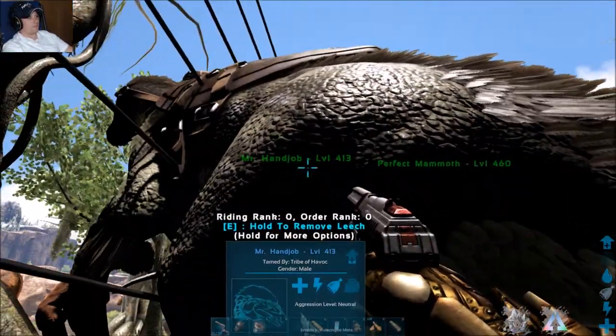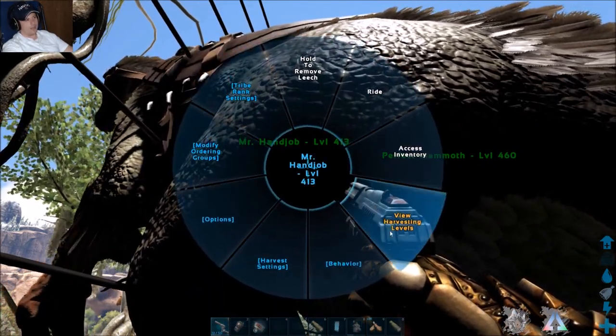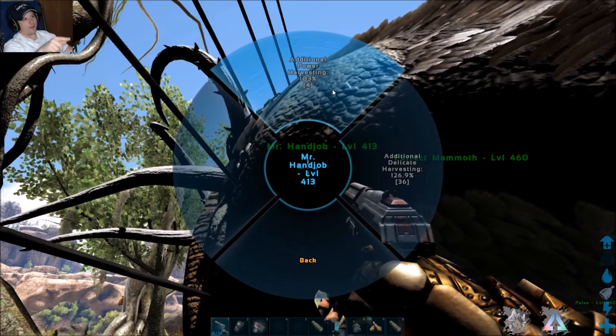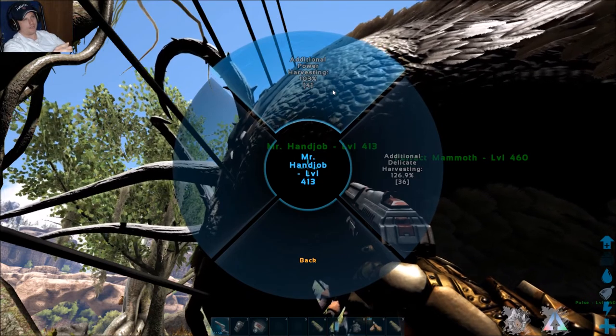Here's the Therizinosaurus. One thing to know about the Therizinosaurus is when you go into its radial menu and view harvesting levels, you can choose to put your points into power harvesting or delicate harvesting. I always recommend putting your points into delicate harvesting.